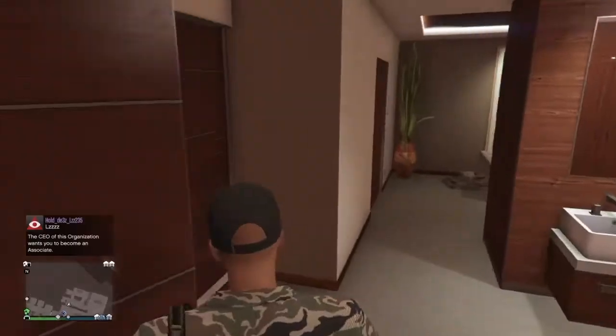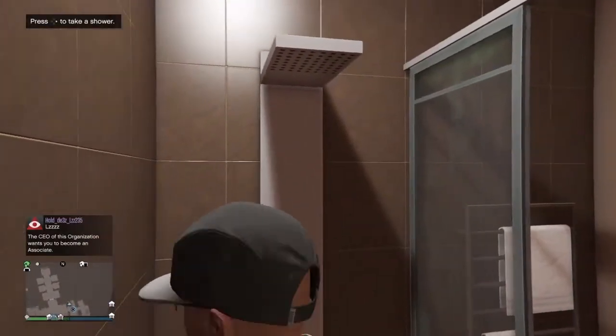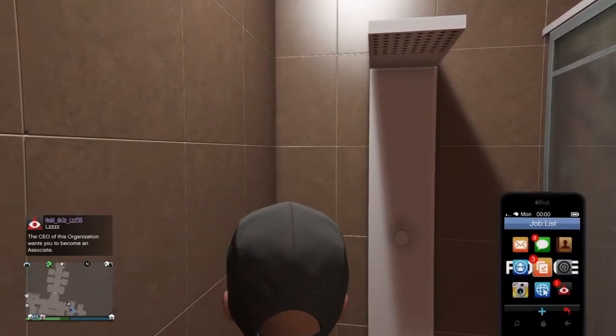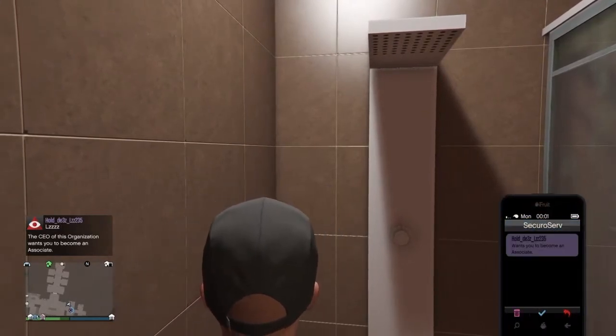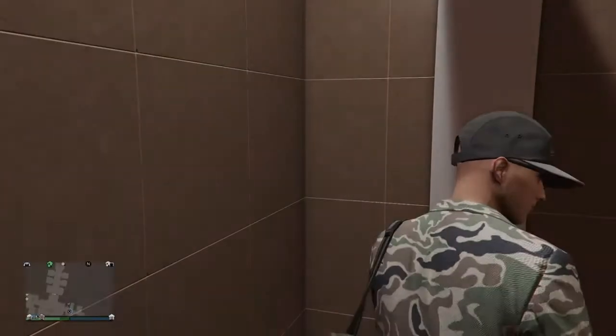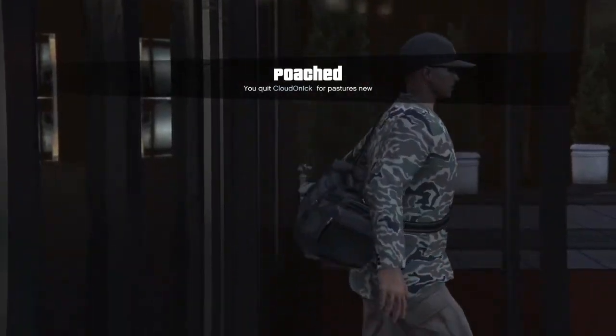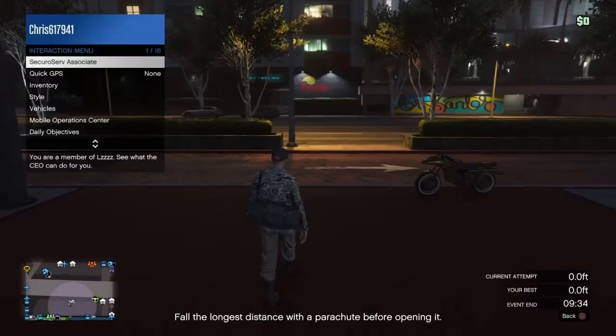Your friend will invite you now. You're going to go inside the shower — make sure you press right on the d-pad to take a shower. Now pull up your phone, go to your friend's invite to your CEO, then accept it. Pressing right on the d-pad, you should get kicked out of the building and you should get the outfit.